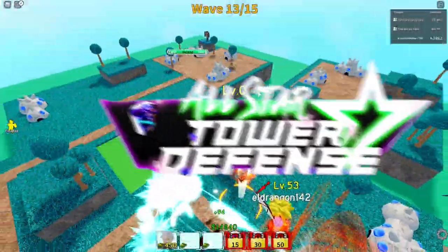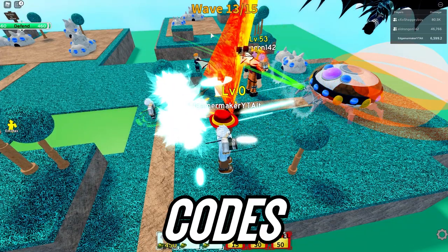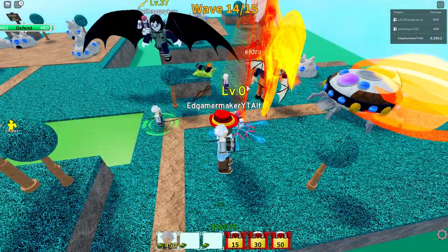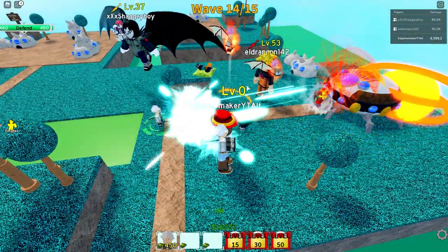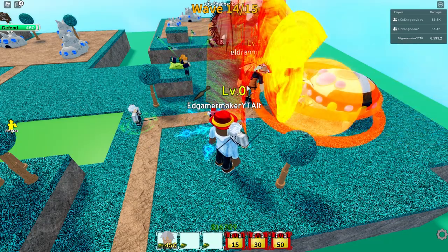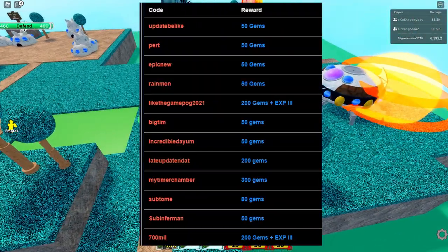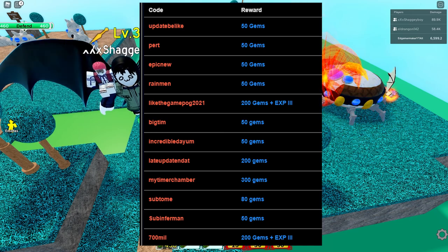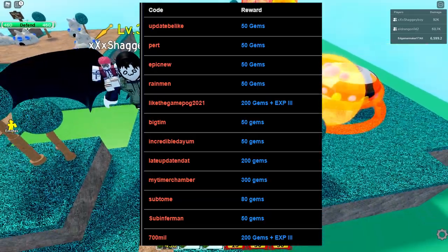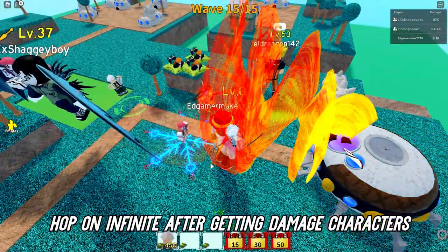Another way to gain gems is codes. Codes are released by the developers and mods, usually tied to subscriber milestones or events. There are actually some recent ones that just came out — one dropped today. I'll put all the codes on screen right now, so go ahead and claim them if you haven't already. They do give gems and should be enough to get you a decent character while you're still early in the game.